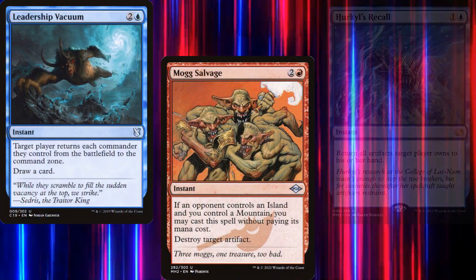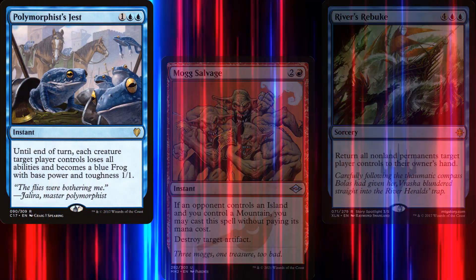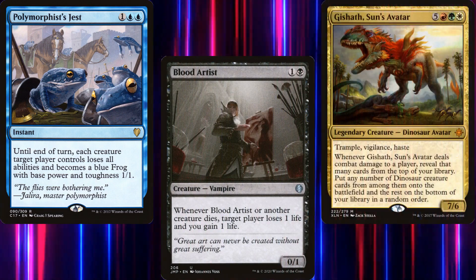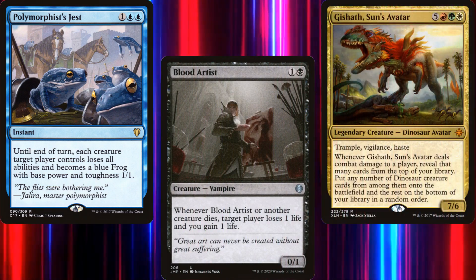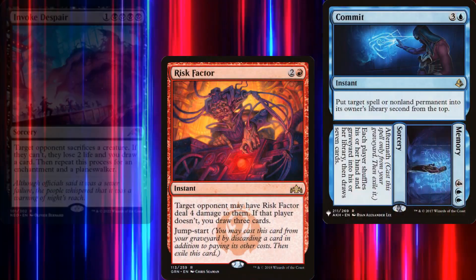Our board wipes include River's Rebuke and Polymorphist's Jest. I know that Polymorphist's Jest isn't actually a board wipe, but my hope is to have it in hand when someone else board wipes against the Aristocrats player, or when someone attacks us with an army of dinosaurs when we have nothing but pests on board. To keep our hand full, we're running some additional interaction that we'll want to copy with our commander: Thought Scour, Risk Factor, Commit to Memory, and Invoke Despair.